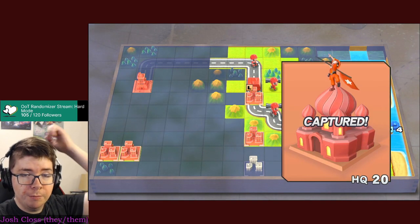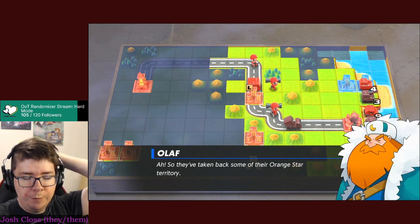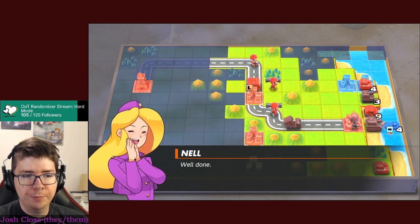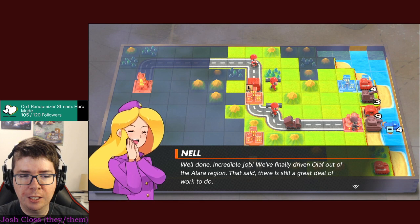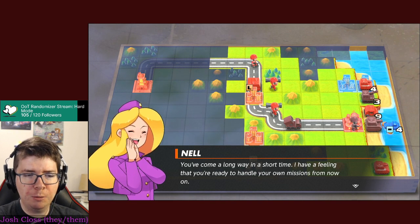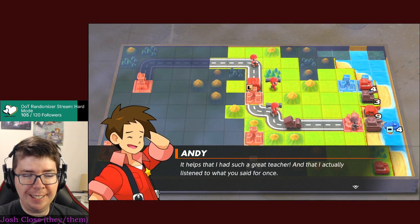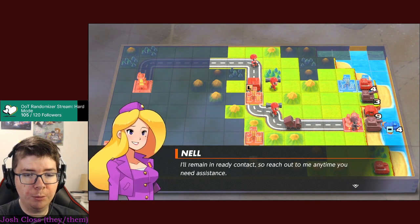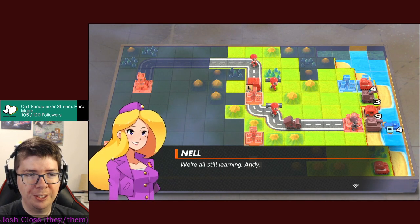We're just going to take it. They've taken back some of their Orange Star territory. Olaf concedes but says the real battle is yet to come. We've finally driven Olaf out of the Alara region - well done, incredible job. Nell says Andy will be ready to handle his own missions from now on. Andy acknowledges it helps that he had a great teacher and actually listened. We're all still learning, Andy - your abilities are already top notch, though you could exercise a bit more patience sometimes. Good luck!